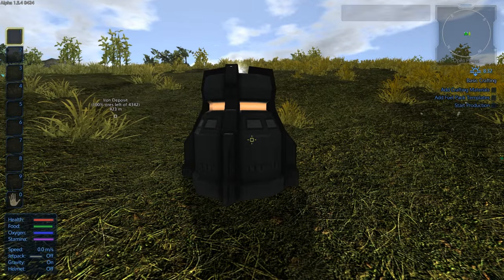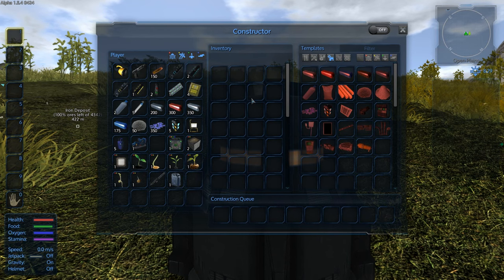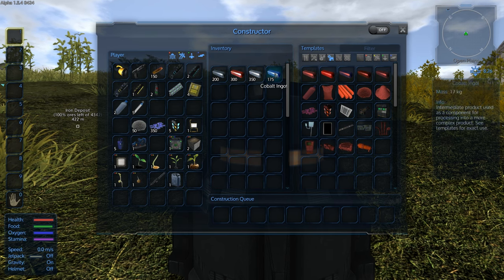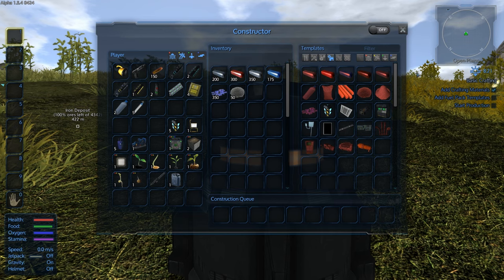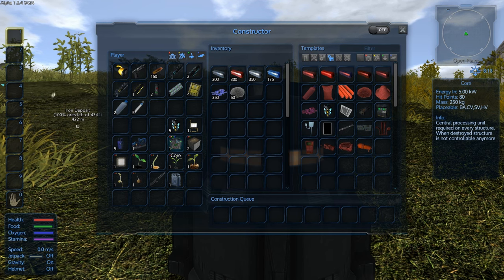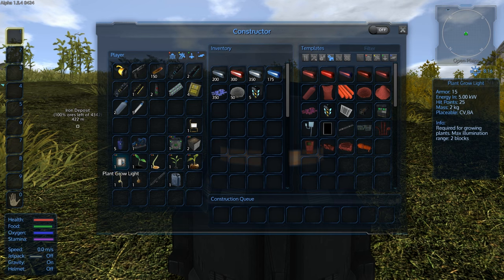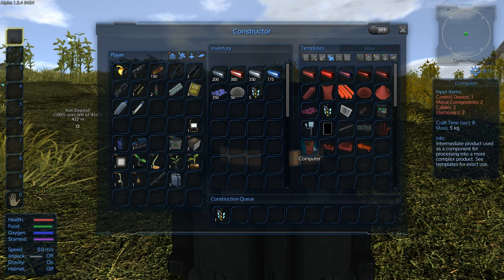There are some things I'd like to point out right off the start that were really confusing for me. Basically, it says to add all crafting materials — silicon, copper, iron, and such. There are other materials too: Promethean pellets and magnesium powder. Those are all crafting materials, and once added, that step is checked off. Then it asks you to add fuel pack templates, so we're going to build some. Over here are our templates, our constructor inventory, and our player inventory.